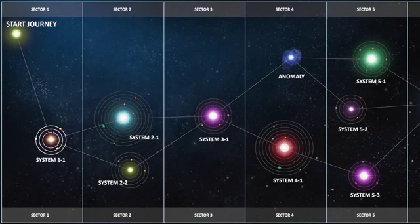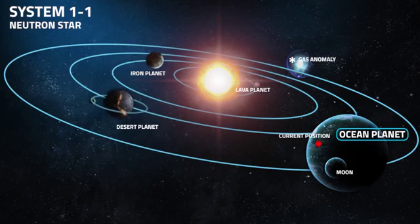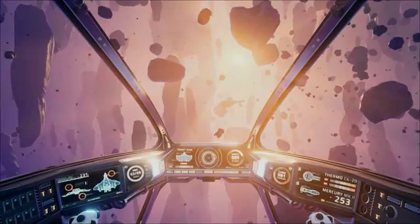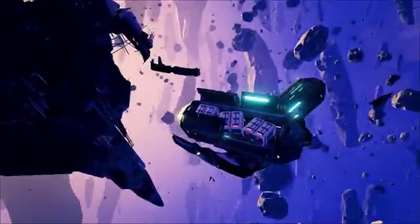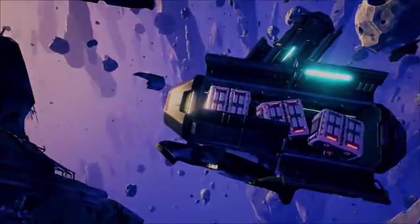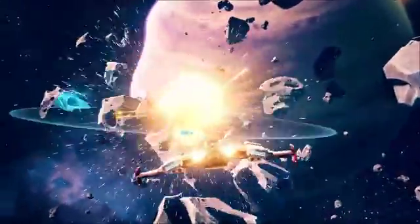After leaving the hangar you will see a map that is divided into a number of sectors. You start your game by selecting a system of the first sector and will be taken to one of its orbits. You will explore it for resources and fight off enemy ships in order to loot them or to simply survive. You will need to collect enough fuel in all of the system's orbits in order to be able to jump to the next sector.